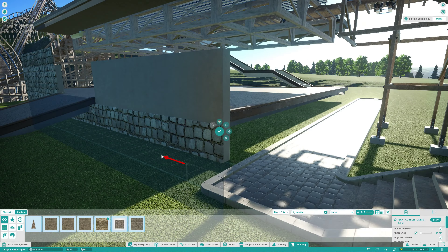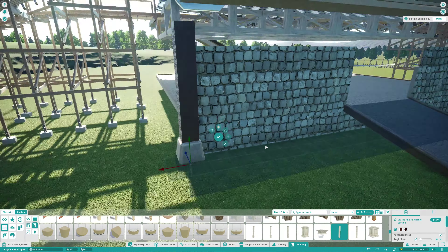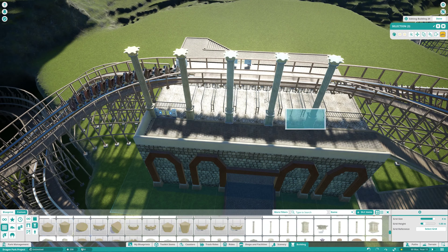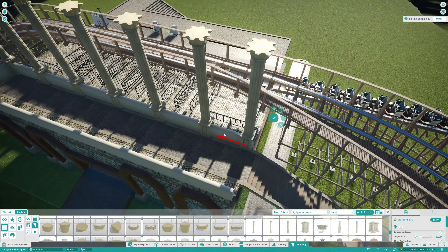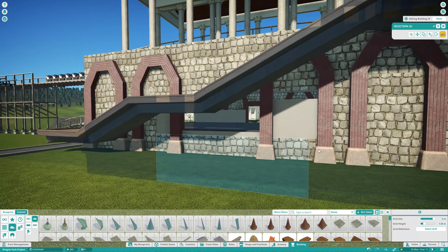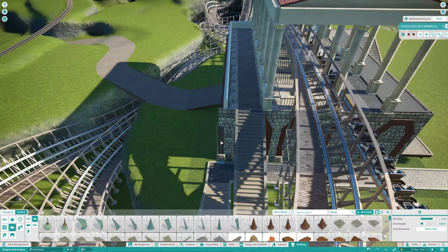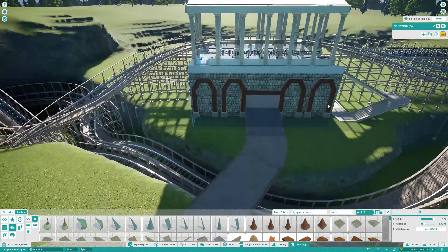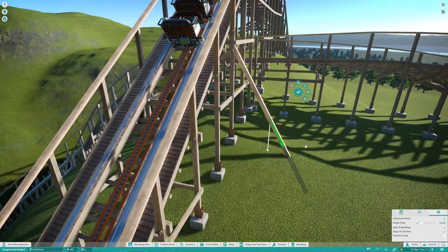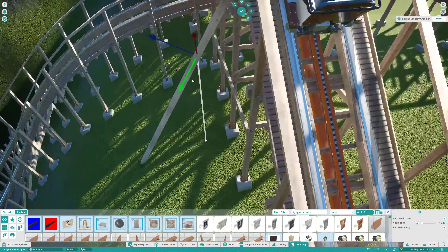I don't actually know if there are any real elevated temples — I had no real reference pictures for this — but I really like the idea of having a foundation on it. I built a little arch section there, which is kind of inspired by a station building for a water coaster at Europa Park, though it's not a great representation because it's very blocky and not very rounded. In this game the tools aren't great, so if I tried to make it rounded the inside would suffer, so I just went with simple arches.